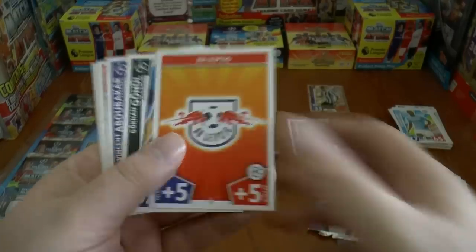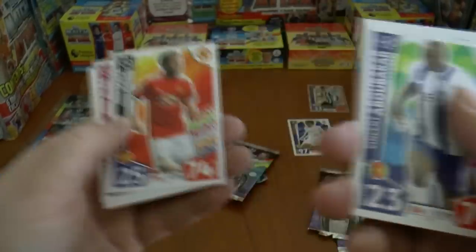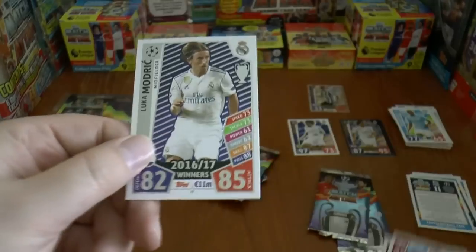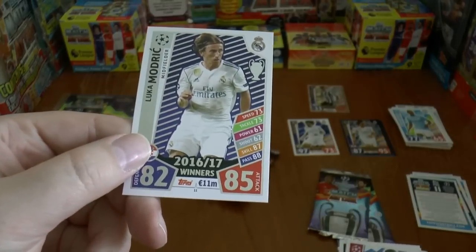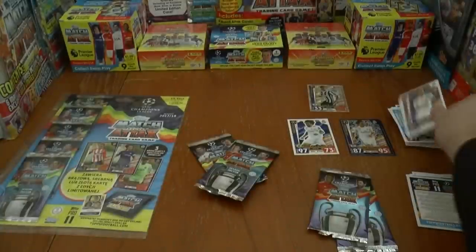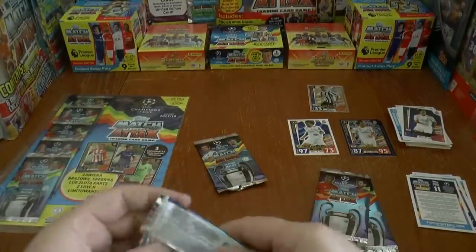We start with the badge of Red Bull Leipzig, followed by Gunerol Abubakar — quite a regular base card — Abubakar of Porto, Juan Mata, Jordi Alba, and Luka Modric in the Real Madrid Silver squad card, similar to the 2016-17 edition gold cards.